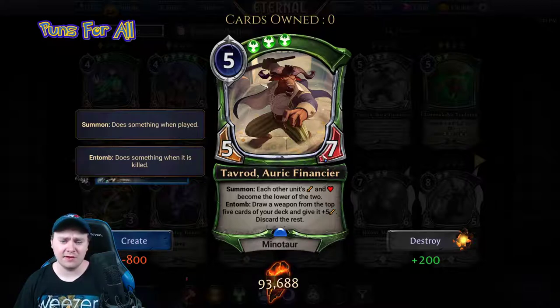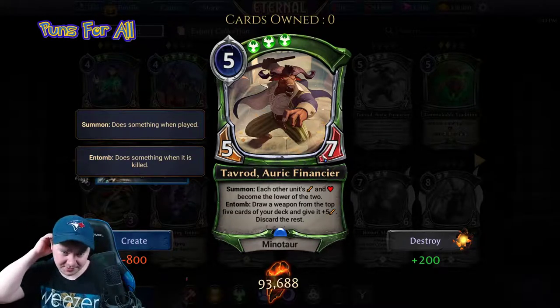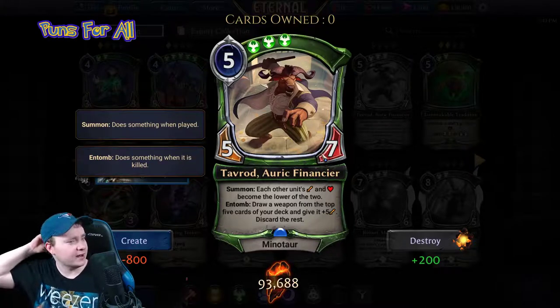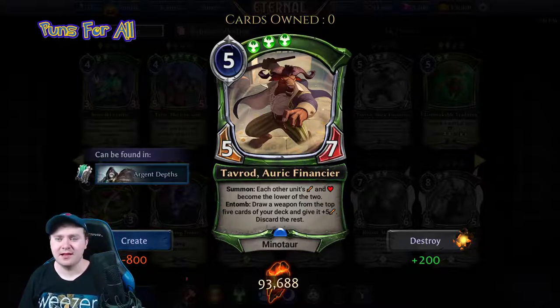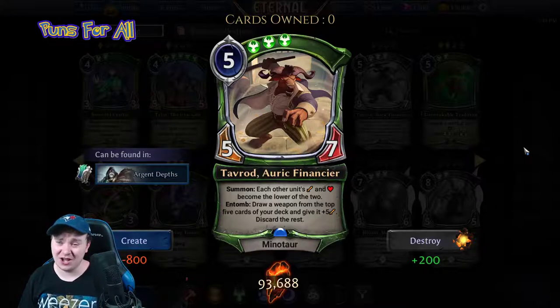I don't like this — I'd rather play old Tavrod every day of the week. Maybe there's a universe where we play both, because old Tavrod can fetch out this Tavrod, and then they're milling themselves and finding weapons and minotaurs. I don't quite like this card — I'm not ready to put it at one, but it's a soft two.